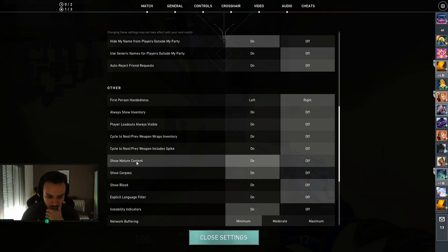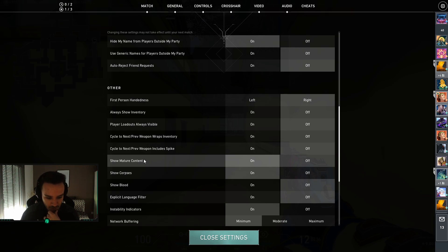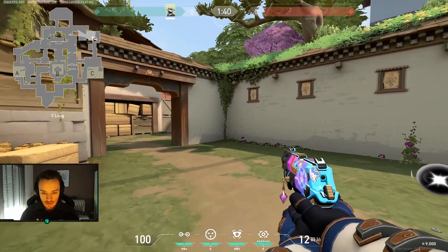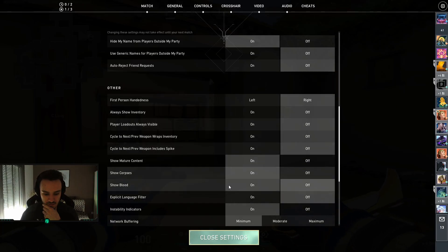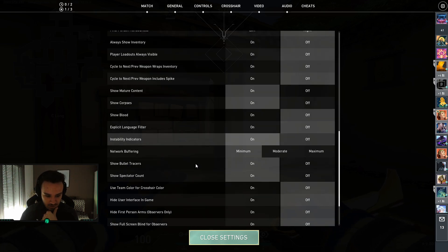Then there is mature content. I turn off blood — I'm not sure exactly what the mature content option covers beyond that. There is also the corpse setting: if you turn off corpses, there is something on the ground left with the avatar of the player you killed, so I prefer to have bodies. Then there is the explicit language filter, which I also turn off.